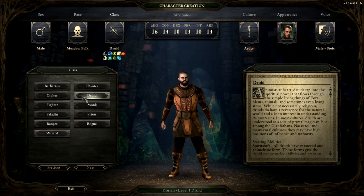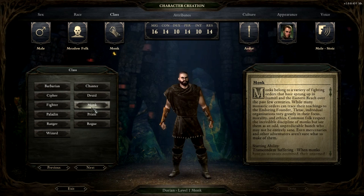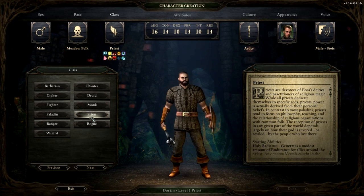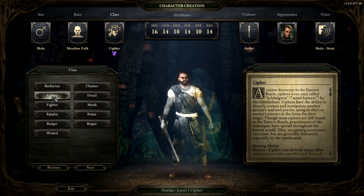Druid, I think they rely a lot on shapeshifting. Monk — they're your melee class. Priest — that's your classic cleric; they've got a lot of offensive and defensive capabilities. And then Rogue, obviously. Now, the two really cool classes that are new are the Cypher and the Chanter.